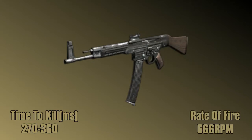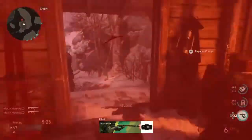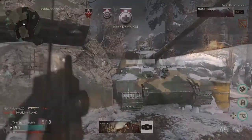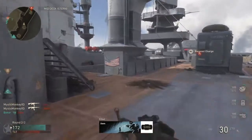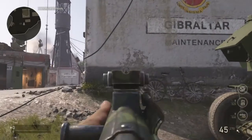The rate of fire for the STG-44 is 666 rounds per minute, which is a little exaggerated from the real-life version. In hardcore mode, the STG-44 has a one-shot kill potential up to 25 meters, which is pretty good. But if you're going for Chrome Perk with Advanced Rifling, it will double your range from 25 meters to 50 meters for a one-shot kill — you're definitely going to need that if you're playing hardcore.